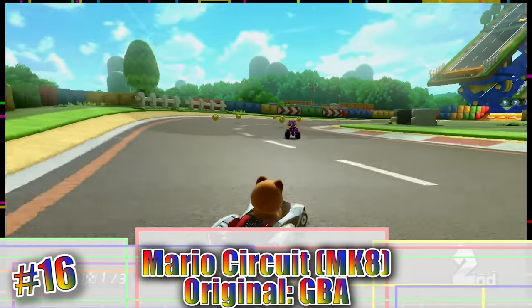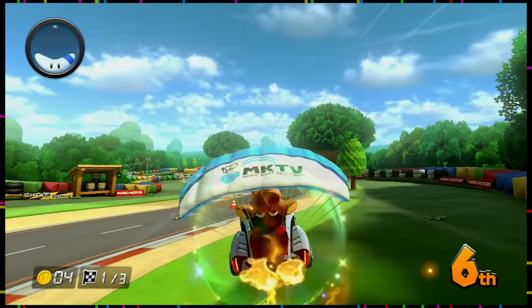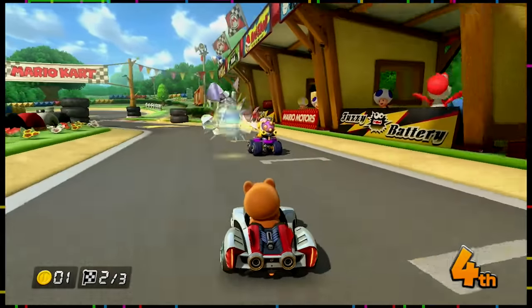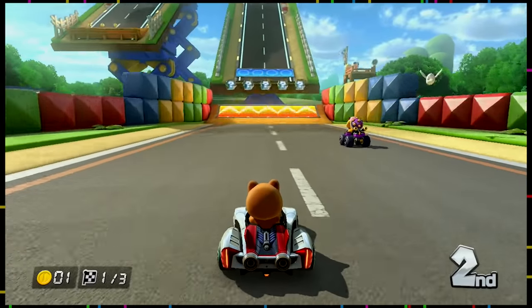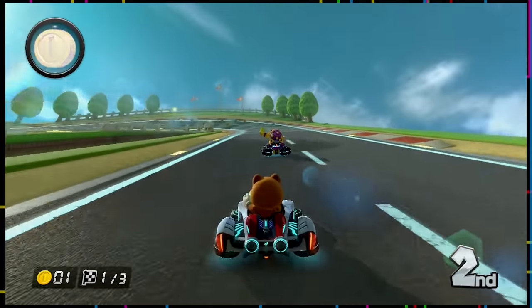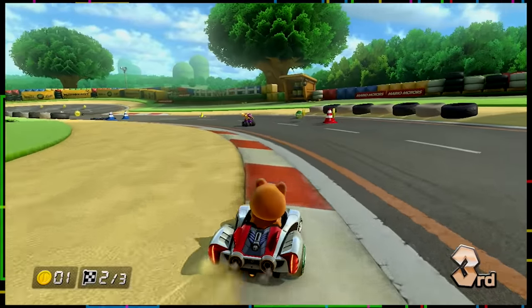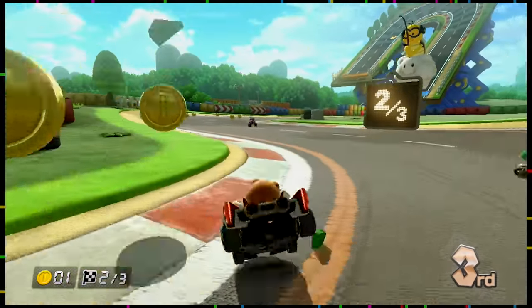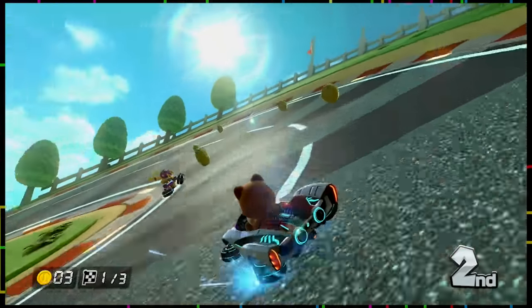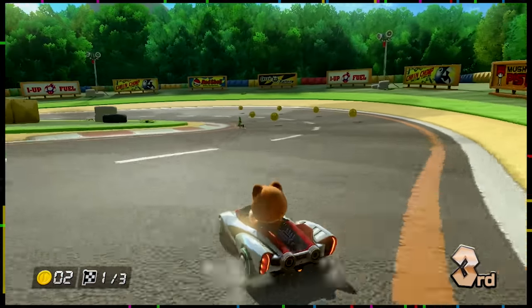Number 16. Next up we have the remake of Mario Circuit, originally from Mario Kart Super Circuit. This was another one of those courses that were just really forgettable, even more so than Cheep Cheep Beach, considering you just drive on the road the whole time. The big gimmick in Mario Kart 8's remix is that a section of the stage is lifted into the air and is entirely an anti-gravity section. While this looks really cool, it doesn't really change how the course feels. Driving in anti-gravity feels exactly the same as normal driving, aside from running into other drivers granting you extra speed. The gimmick is really cool the first few times you play, but after that you don't even realize the course is slanted high in the air.